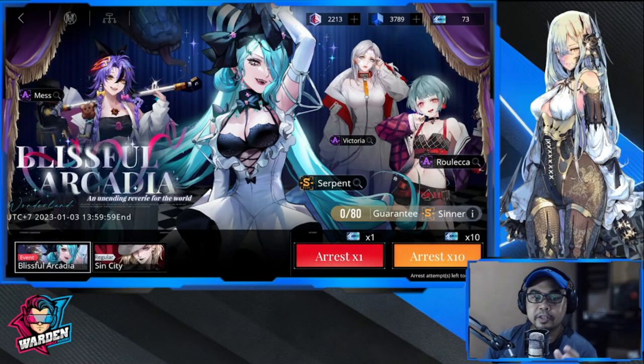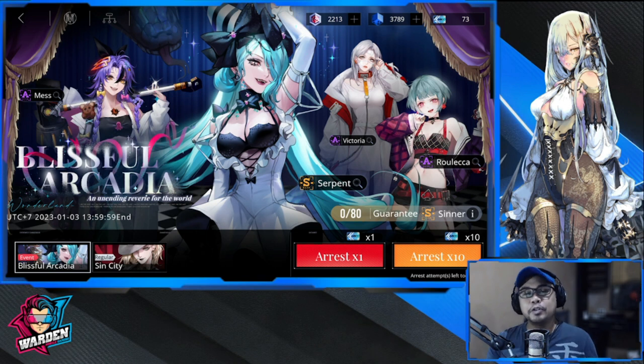Hey everyone, welcome to Path to Nowhere. We have Serpent here and we're going to be summoning for her. If you guys missed my previous video on her play strategy, check that out so you can appreciate more on why you should summon for her. I like the way she clears out mobs, especially with multiple damages on multiple lanes. It requires a lot of strategy to use her, but if you have the timing and know where to place her, she has a lot to give to you and your team. Without further ado, let's move to the summon session.